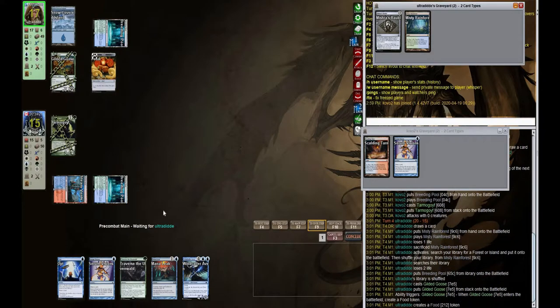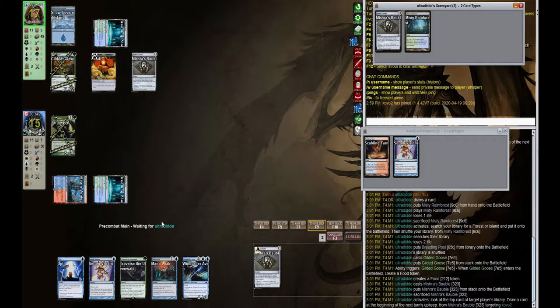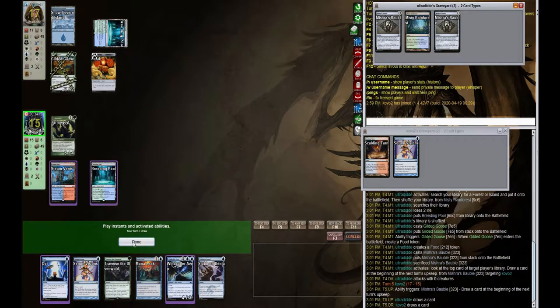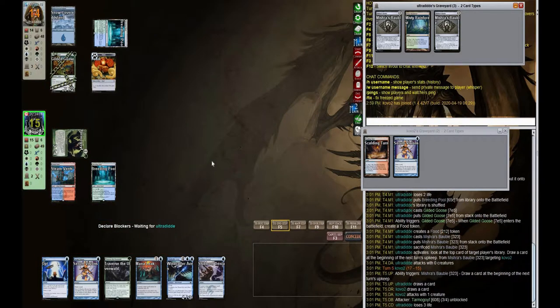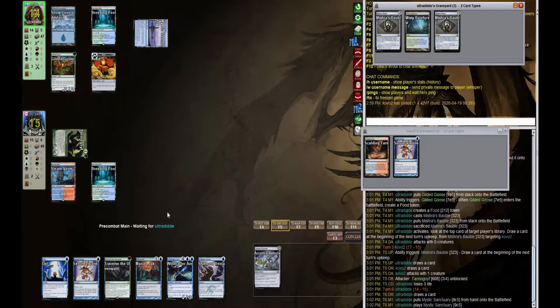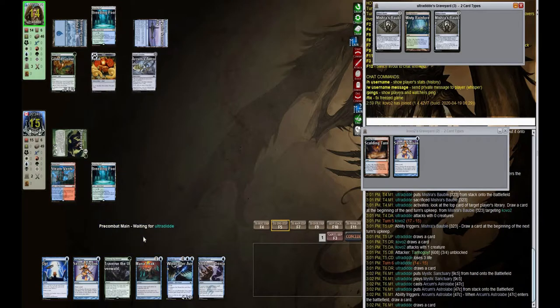Gilded Goose comes down. Another Mishra's Bauble — that's okay, that definitely helped our Tarmogoyf grow relatively quickly. We draw Stubborn Denial, which is beautiful. No need for Serum Visions at the moment. Mana Leak is kind of important right now. Arcum's Astrolabe — I keep saying Astrolabe for some reason — Arcum's Astrolabe is okay to resolve. We don't want to waste permission for that.